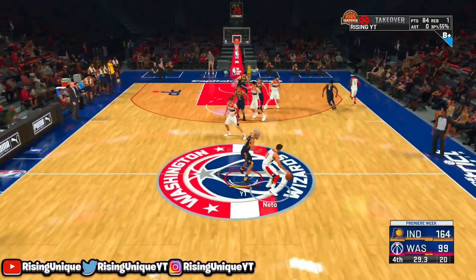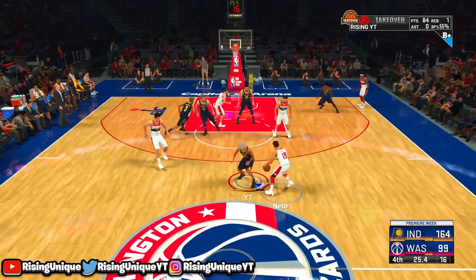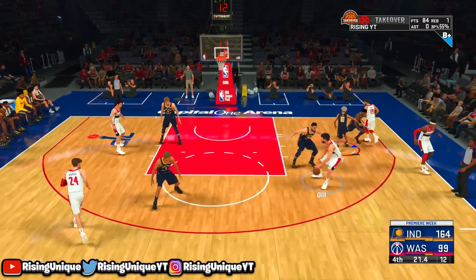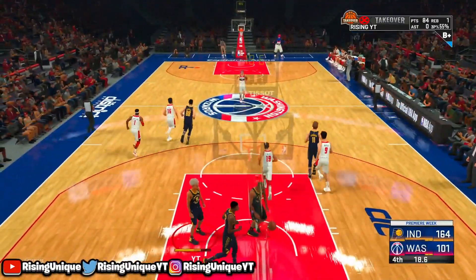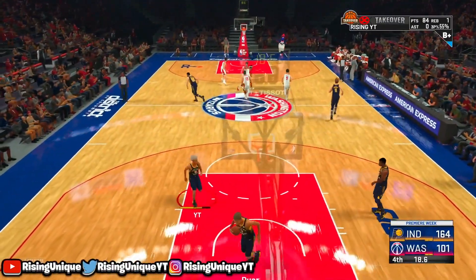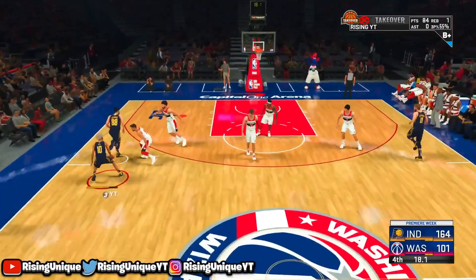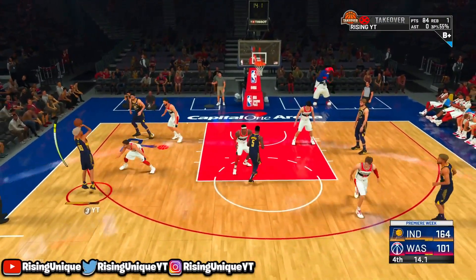So basically there's 30 seconds left and I have 84 points in this MyCareer game. I was just doing the same method over and over again. I prefer you do it on the wing or the top of the key — that's probably the best spot. I find that the wing actually makes it a lot easier to green.